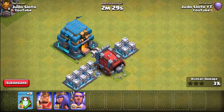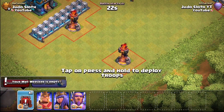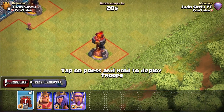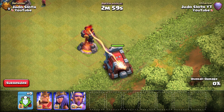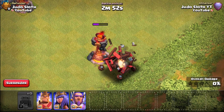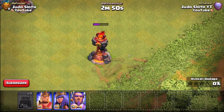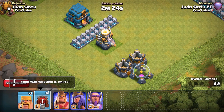The single target inferno is next and I think it's going to struggle regardless of where we put it. In it comes — wall wrecker versus the single target inferno — as it ramps up and does that extra damage. It's really not going to be able to take it out, but remember a freeze spell might help. Maybe pop some troops in there to tank that single inferno so you can come in behind with extra troops.